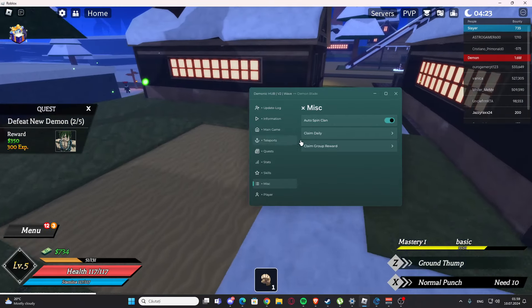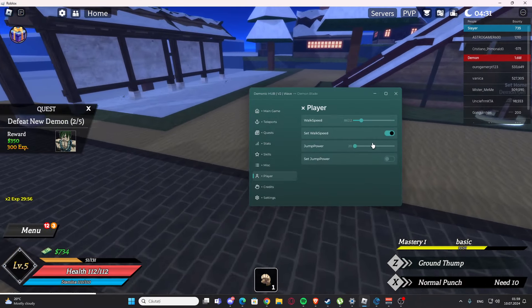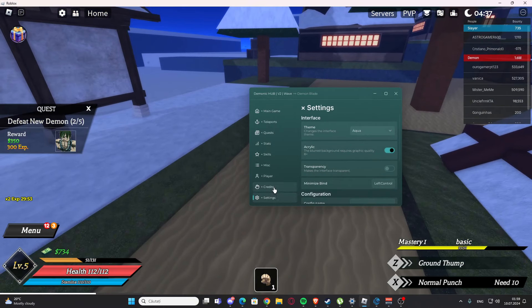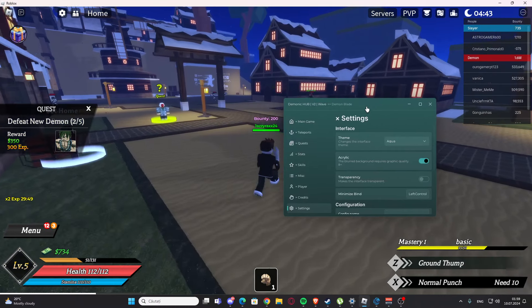We have misc options: auto spin, clan claim daily, and claim group rewards. We have the player section where you can set walk speed if you want to move faster, and jump power if you want to jump higher. Settings are available here as well.